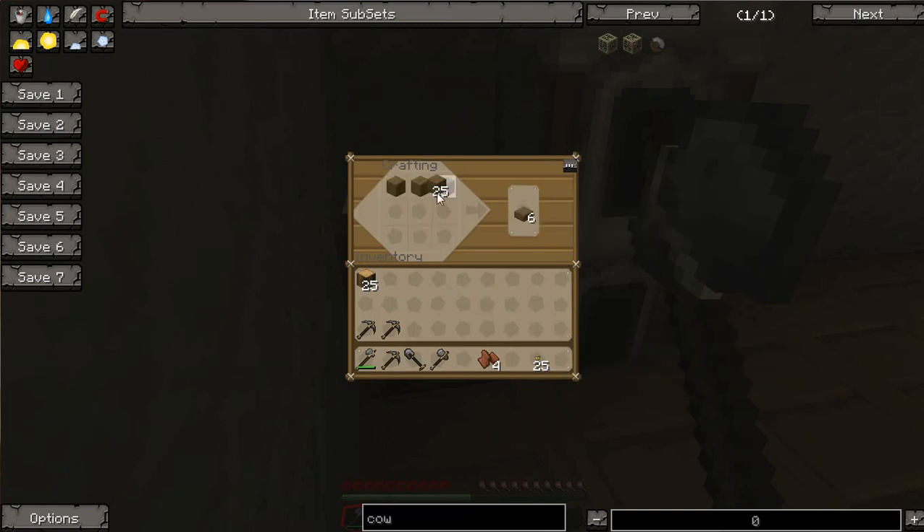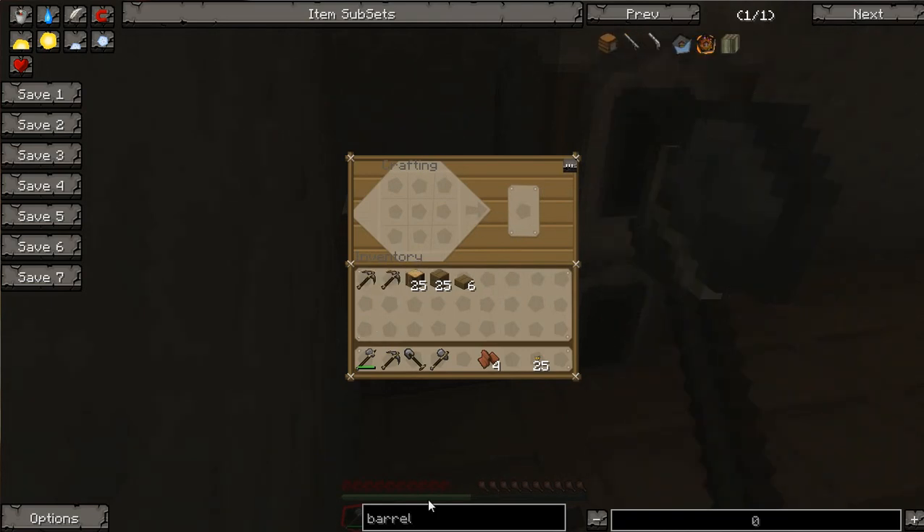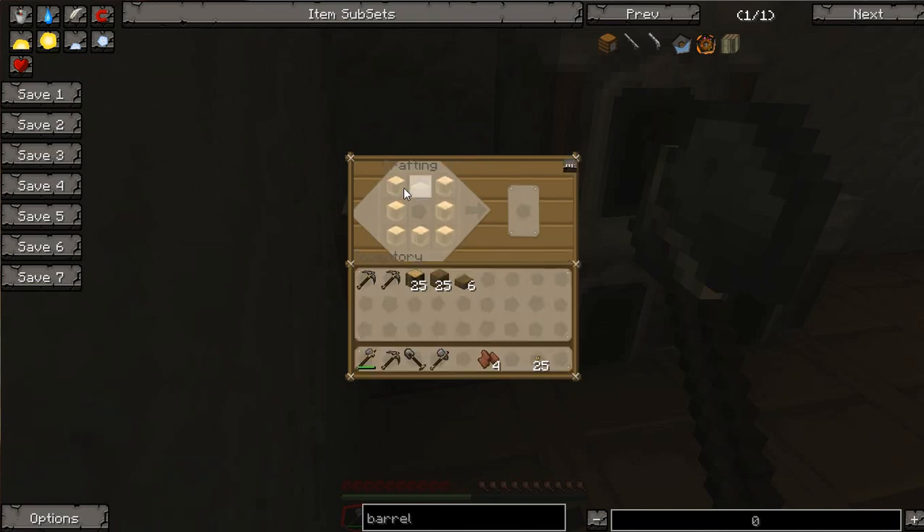Alright, so this is how we make a barrel. We're going to pretend I don't know how to make a barrel and search for it. We're going to hit the R button — this is how you craft a barrel. Then we're going to click this question mark, and as you can see, it is now overlaid on our crafting grid. So I'm going to make two of these and fill in the holes in our wall, and then we'll go over why these are such great toys.